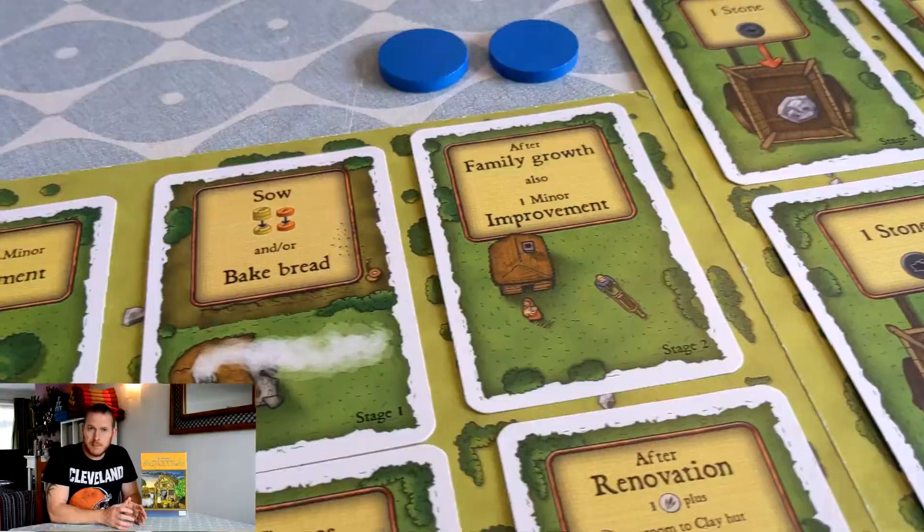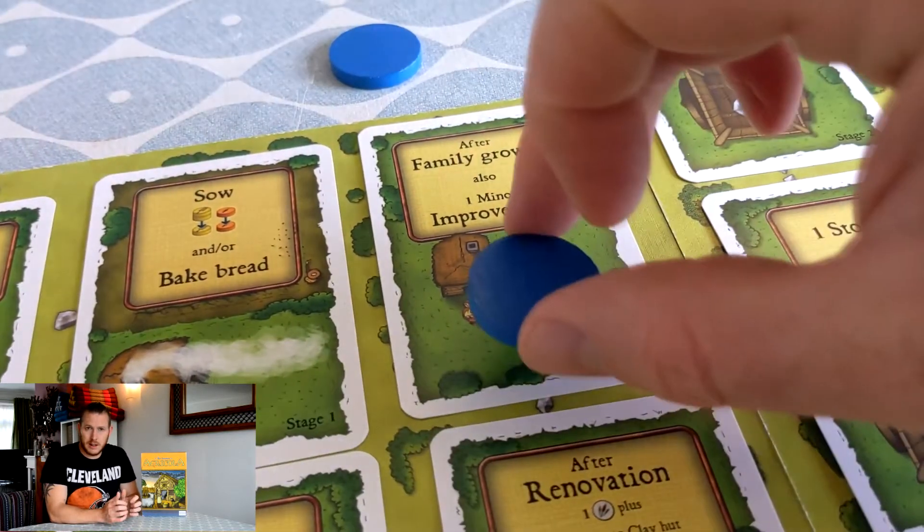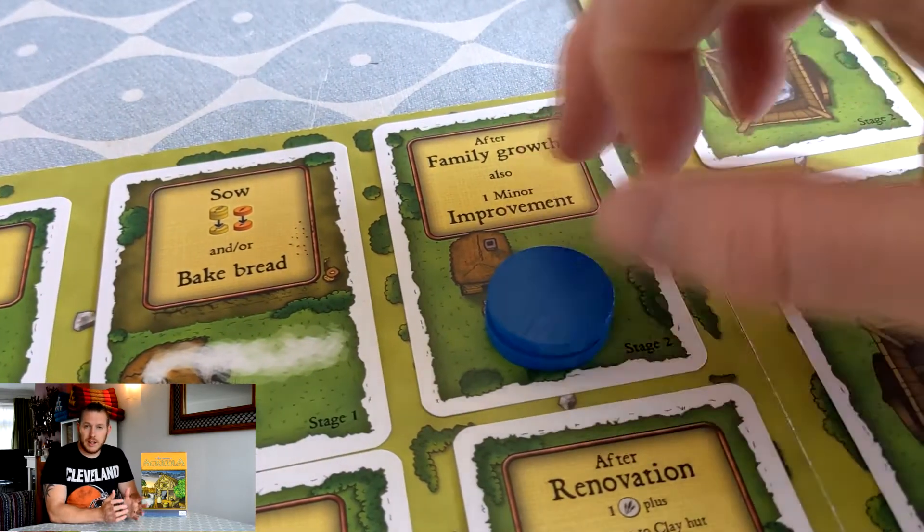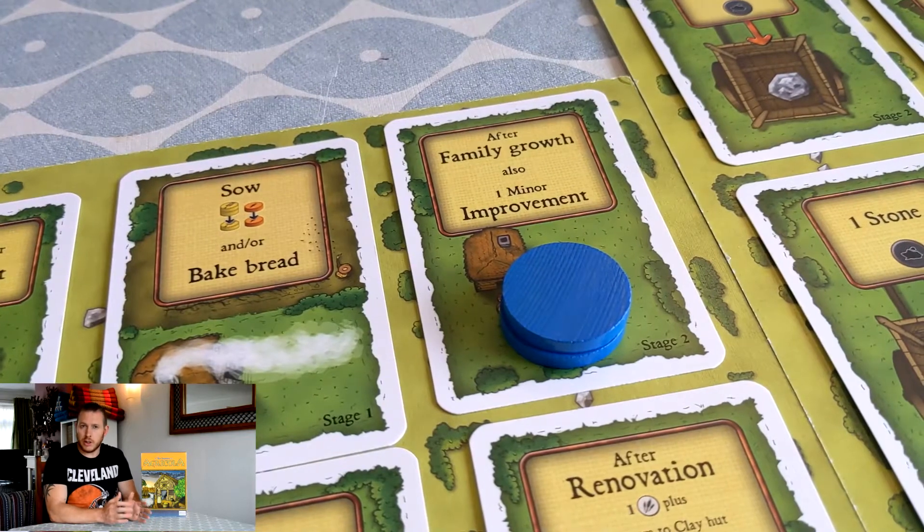Secondly, and very importantly, it's all about getting your third family member. Remember, Agricola is a worker placement game, so when everyone has two family members everyone's taking only two actions a turn. But as soon as you get a third family member, you've just increased your capacity to take actions by 50 percent, making you so much more efficient in what you can do in a single round.